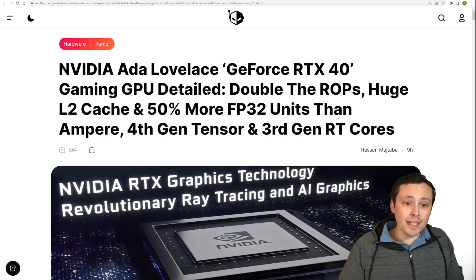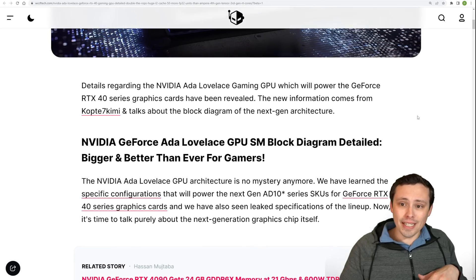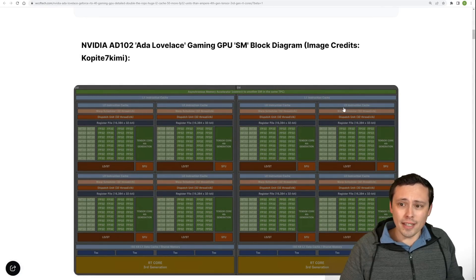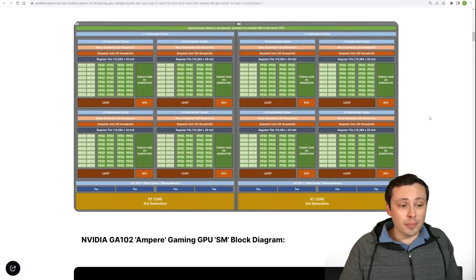Now some big Nvidia news when it comes to future GPUs. Ada Lovelace is going to be getting some massive upgrades compared to its Ampere predecessor. The main thing we're getting this time is from Copite7Kimi, who is a reliable leaker and gets a lot of things right over a long period of time. Still, it's a leak — take it with a grain of salt — but usually pretty accurate, so I think it's worth thinking about and reporting on.